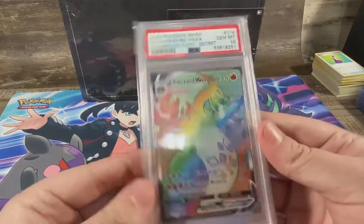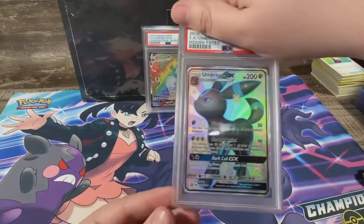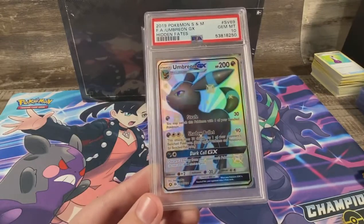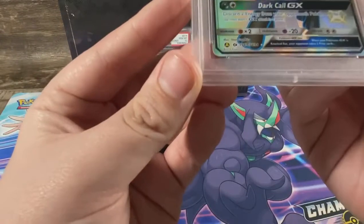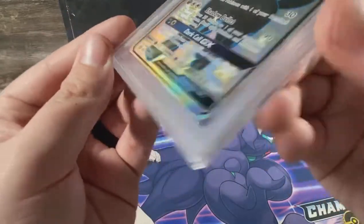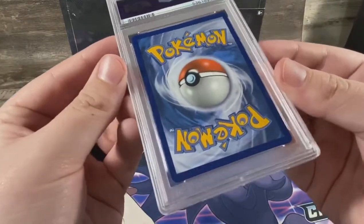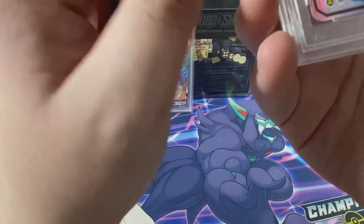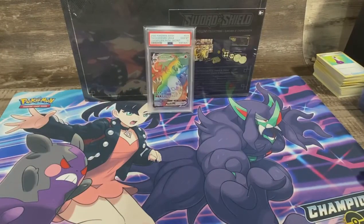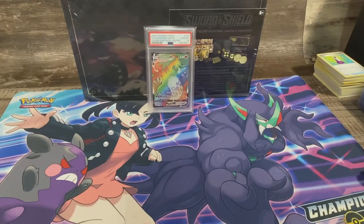We got the Charizard VMAX, and the second one we got is the Hidden Fates Umbreon GX — and it got the PSA 10. It's a little off-centering on the right, but it still got the 10. This side is covering it a lot too. You can see the centering looks really bad but it's covered up by the clamp downs. I bet if you broke it out it's just clamped down on it. Either way, it's a 10 — it's still a 10.